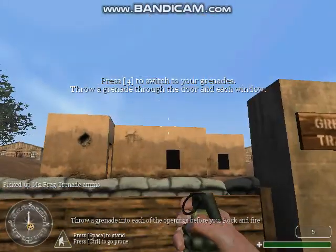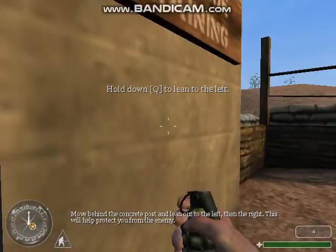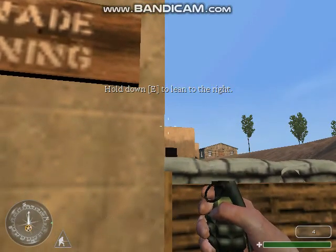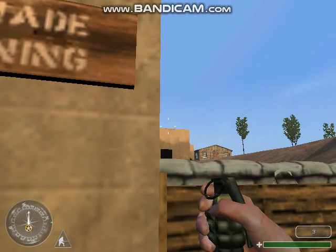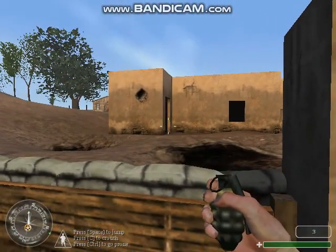Rock and fire! Move behind the concrete post and lean out to the left, then the right. This will help protect you from the enemy.